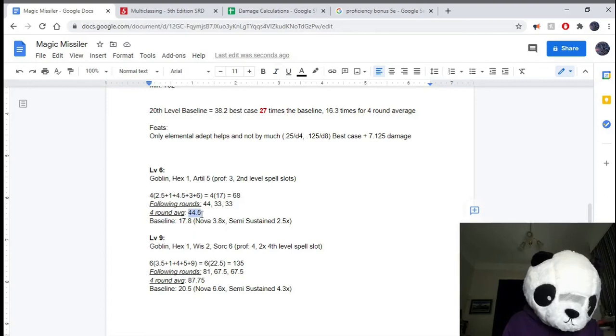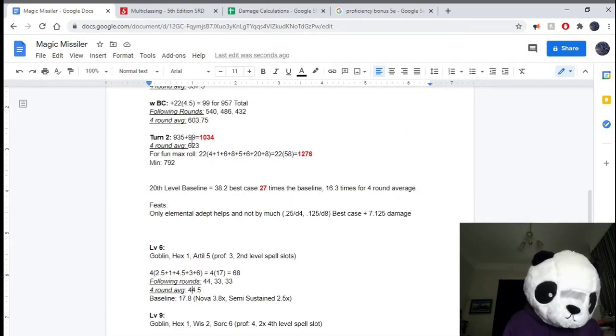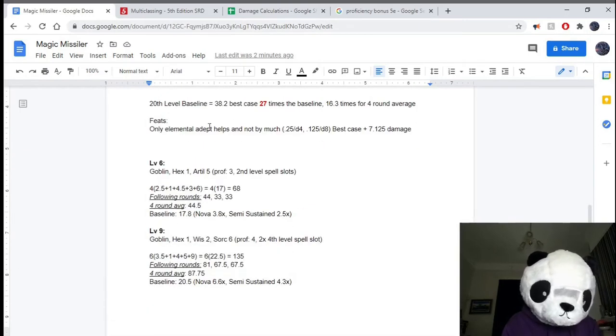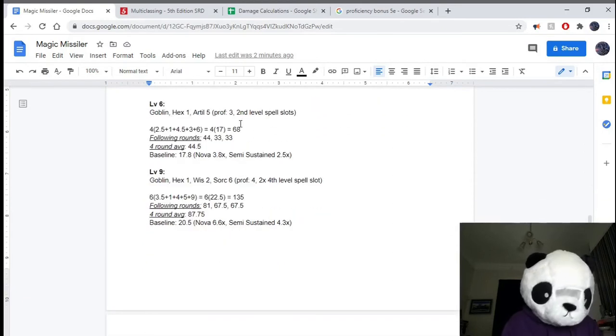That 4-round average of 44.5 is 2.5 times the baseline at this level, which is 17.8. Just for reference, that semi-sustained damage of 44.5 is already higher than the 20th level Warlock baseline using Hex and Eldritch Blast. Although, obviously there are scaling issues when we compare the baseline this high — more classes get access to more things — but regardless, not a lot of builds actually get double the baseline. Double the baseline is great damage, so something really focusing on damage can reach past that, but very rarely do you get three times the baseline. This is easily reaching that mark.